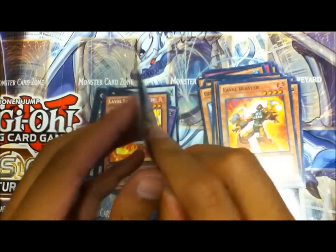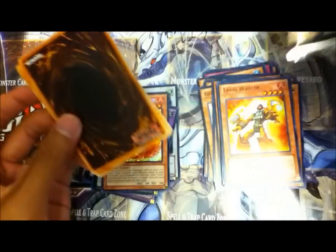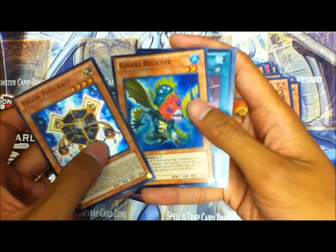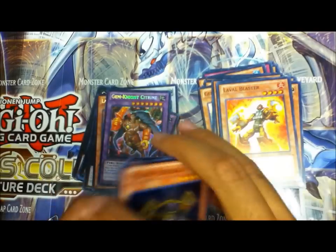Alright, last pack. I have no idea what cards in this pack are worth, but it's pretty cool to get these the day they come out. Gishki Reliever, Violin Component, Violin Pentachloro, and Gemknight Cytron. Awesome.